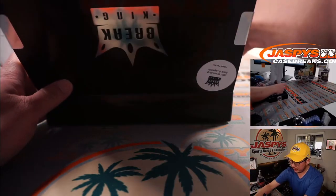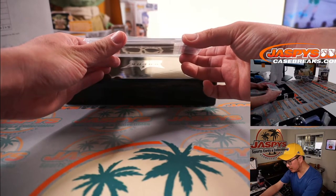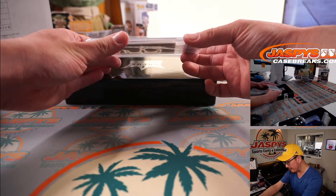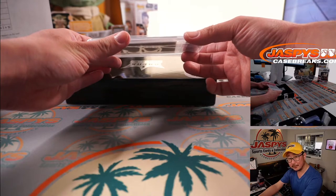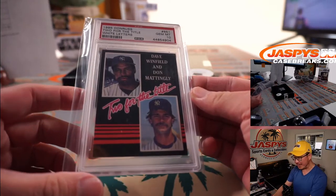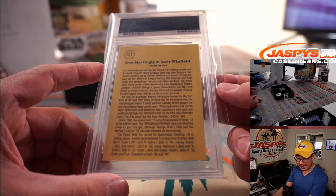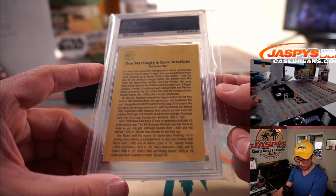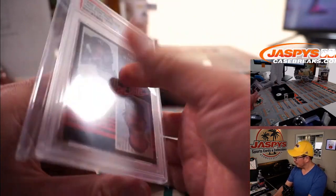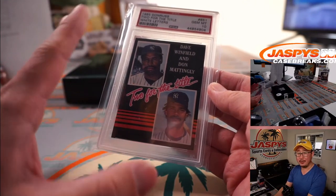A couple more to go. We've got another graded card. This might be a randomizer — it is. PSA 10, 1985 Donruss baseball, two for the title: Dave Winfield and Don Mattingly. So that would be a randomizer between M and W — but Robert Flores has M and W, so no randomizer. After reviewing the play, the ruling on the field is overturned. No randomizer.